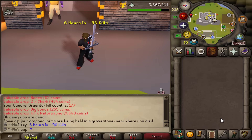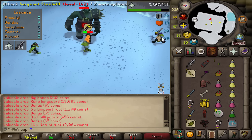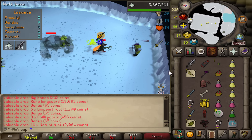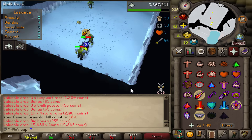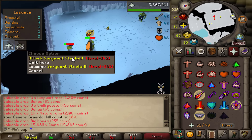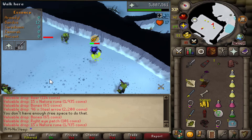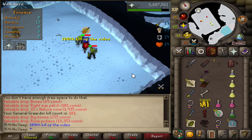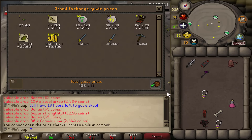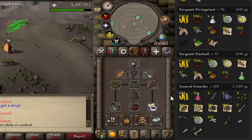Six hours in, 96 kills overall, and all we have to show for it is two long bones and one rune sword. Of course we have all the other normal drops, but they're just that — normal. What we want to see is a rare, particularly the Bandos tassets — that would be really nice for the extra range defense bonus and strength bonus compared to my Berserker skirt.